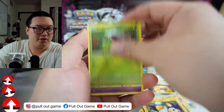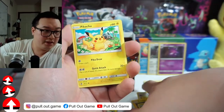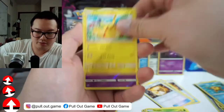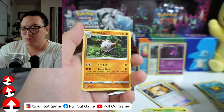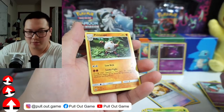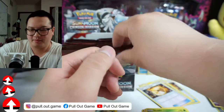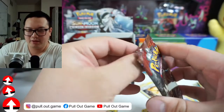Cinccino, Lairon, Emolga, Shelmet, Starly, Skiddo, Pikachu — I've got to pull that one aside. Chunko and a Primeape! I've got to send this to my brother-in-law. He's telling me that his favorite Pokemon is Primeape, and they don't even make any more Primeapes.